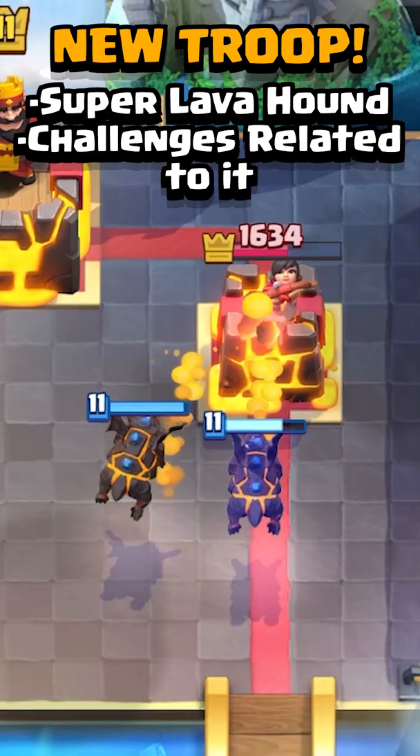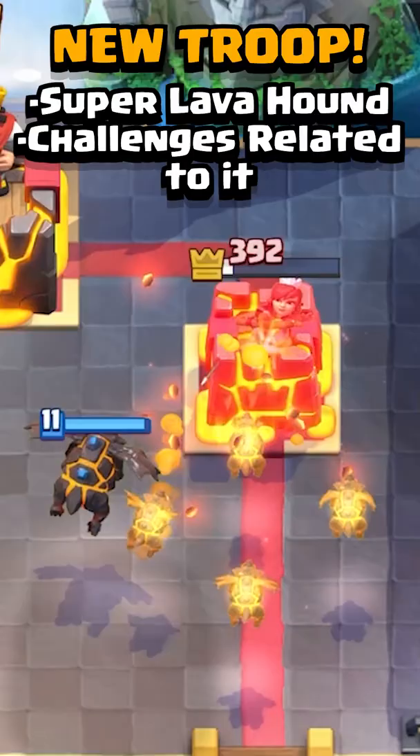We're getting a brand new legendary card called the Super Lava Hound. If you've ever played Clash of Clans, this is kind of like a super troop, and there's going to be a great challenge associated with it later on in the season.